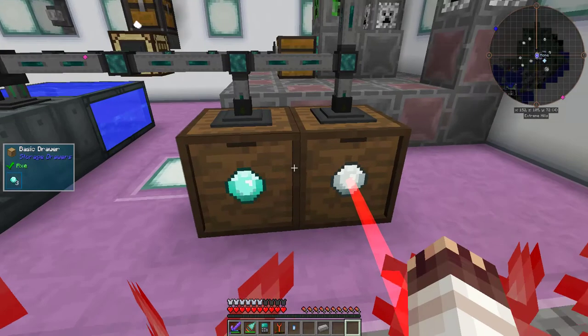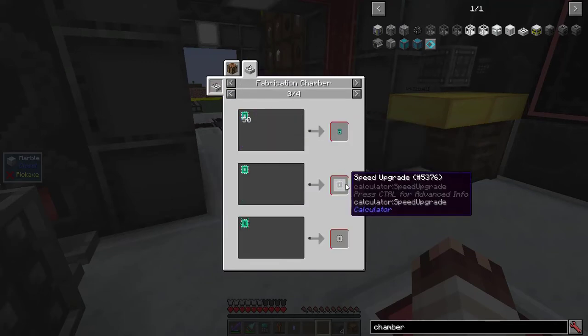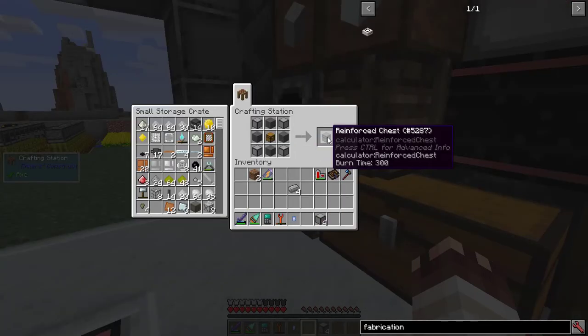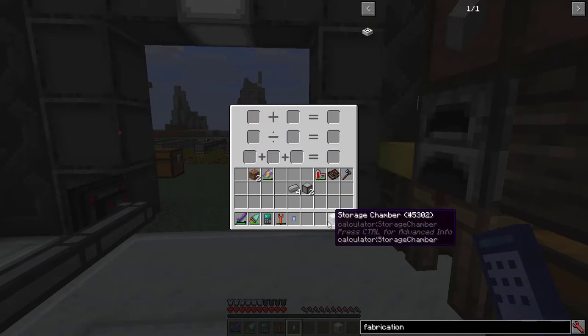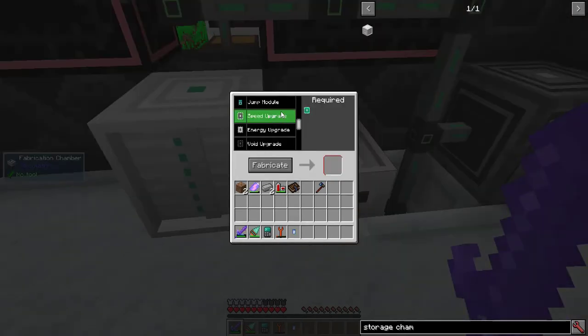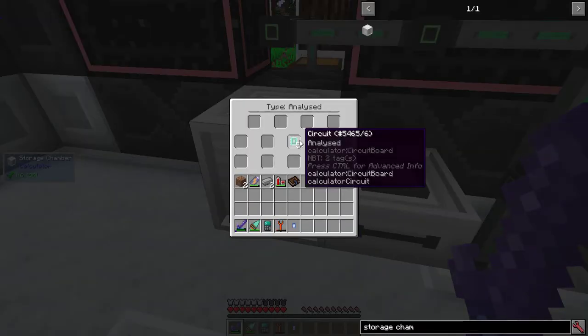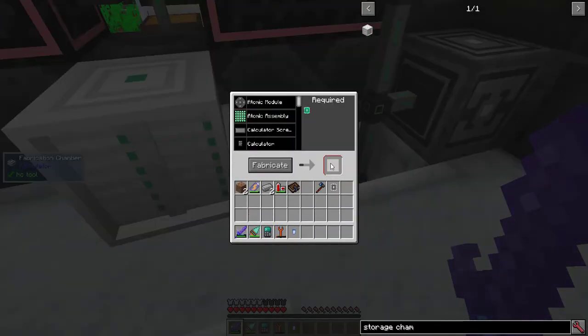I've made two drawers right here to hold the diamonds. Next up, I'm going to make the fabrication chamber, which lets you make things like speed upgrades. That requires one reinforced chest, one storage chamber — note these can store an enormous amount of one type of circuit — and finally a fabrication chamber. I want to make speed upgrades which require a specific type of circuit. The fabrication chamber requires a storage chamber next to it with the circuits that you need, and it requires no power.